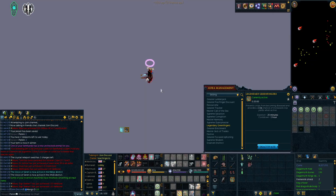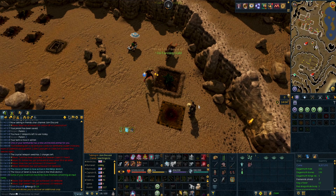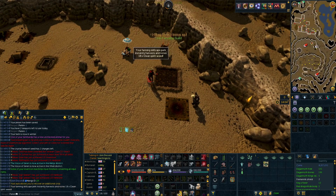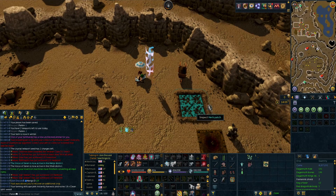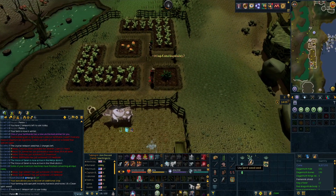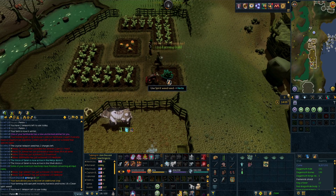Now let's get into the herb run itself. Don't forget to activate your green fingers aura and drink your juju farming potion. I like to start at Trollheim because it is the furthest one away, especially if you haven't got the lunar teleport to get here. There are two main methods: you can unlock the lunar teleport by doing Livid Farm, or you can use the regular spellbook Trollheim teleport if you have done Edgar's Ruse. It costs 2 law and 2 fire runes and you have to traverse the mountain to get there.